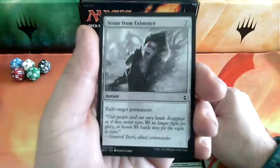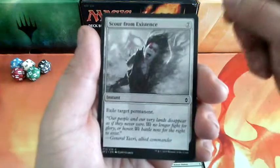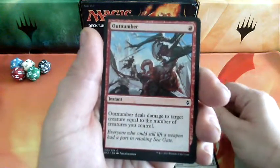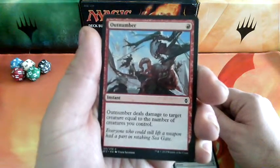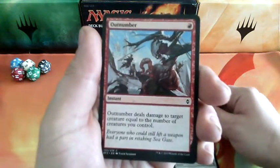Score from Existence, 7 drops — exile target permanent. Really high cost for this effect. Outnumber, 1 drop. Outnumber deals damage to target creature equal to the number of creatures you control. This one could be very, very interesting.